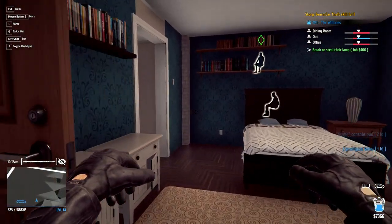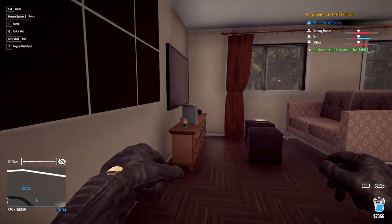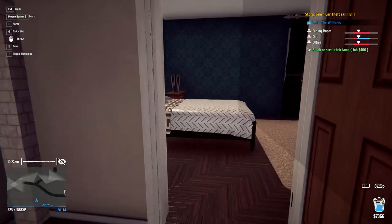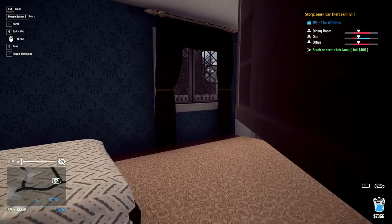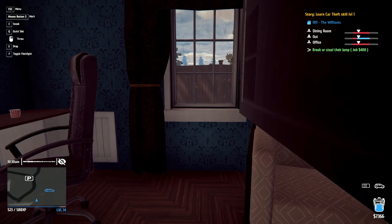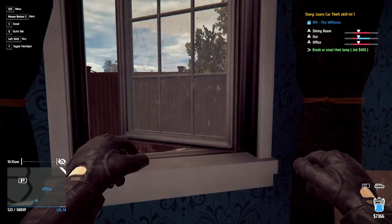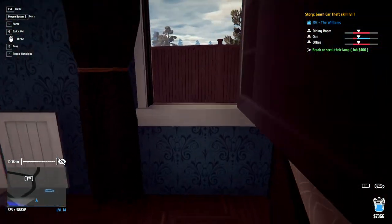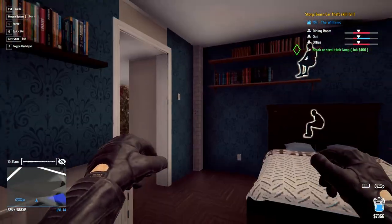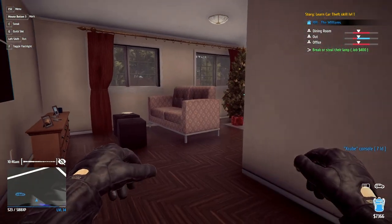I don't want to steal too much over here because I do want to get into that room. Yoink! Oh, there's a console too. All right, let's go ahead and take this with us. I have to drop the TV before I open it up. Perfect. How much is that console? I want to grab it. Yes, we got controllers and we got the console. Sweet.